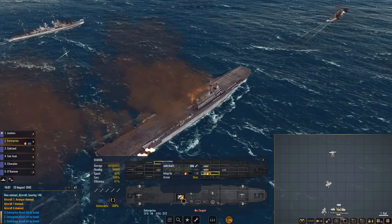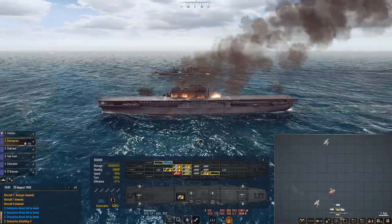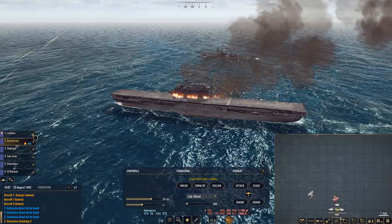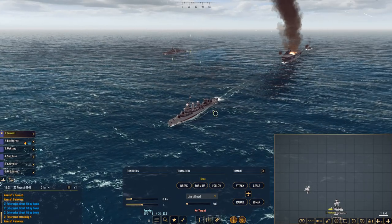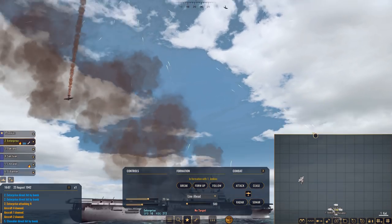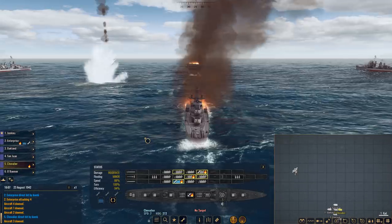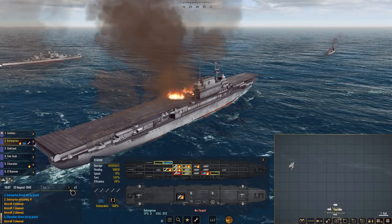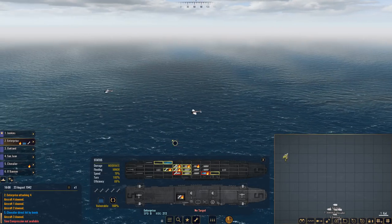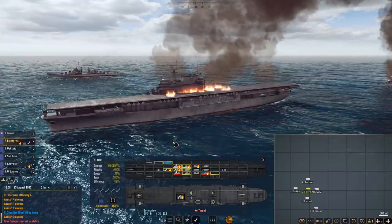They're also flooding. It's not the Enterprise's formation — I need Jenkins and her whole task force to stop. We keep hitting them, we keep shooting them down, but they have a limitless supply of these things. This time it's the Chevalier taking a hit, splashing right next to the Enterprise. The damage is substantial — moderate damage, minor flooding. At least a lot of the Japanese pilots won't be coming home. But the AI doesn't care — it only cares about whether it can spawn in planes, and the answer is always yes.